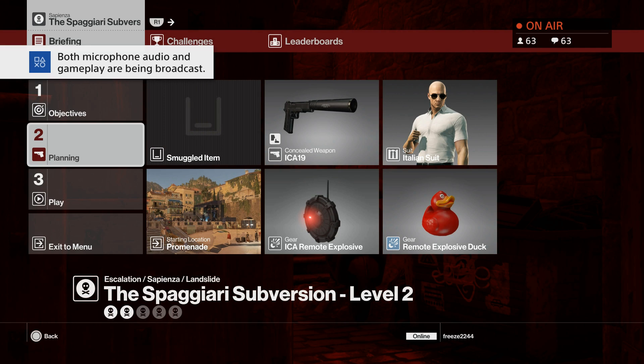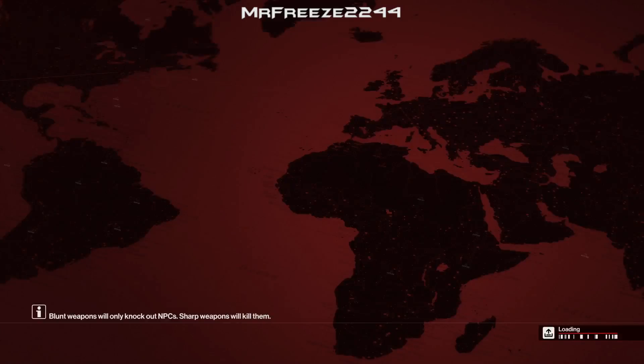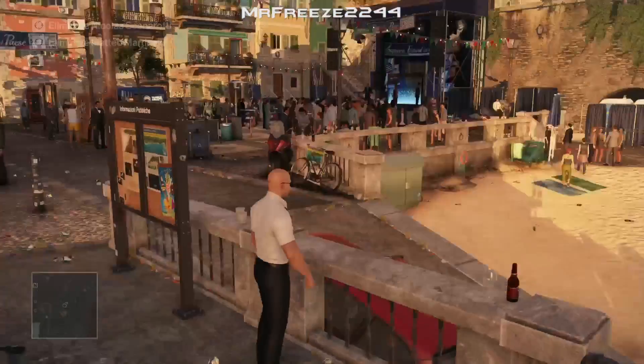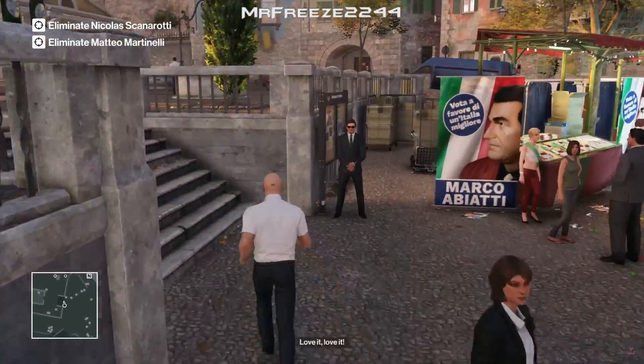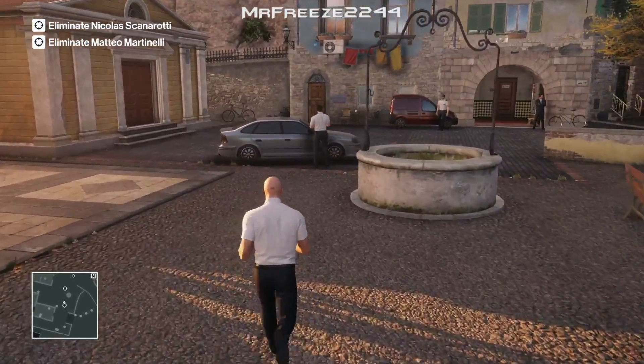For level 2 we're just going to bring along our remote explosive. You can bring another duck if you want, or any kind of other explosive you've got. So we've got the rubber duck and another explosive. We've got two targets for this one, and the first target is still exactly the same.